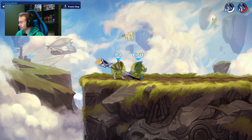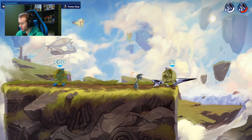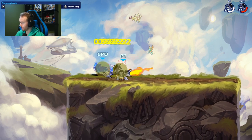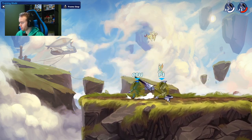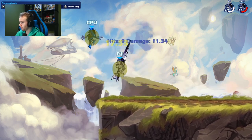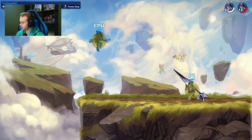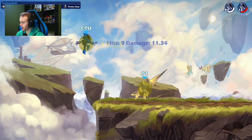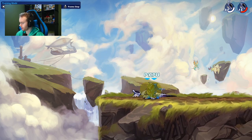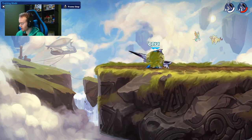The third combo is Lance sidelight neutral air. This works at all health and it's very, very consistent. Sometimes they can DI out if you hit it a certain way — if you hit it without going forward they can DI left, and if you go forward they can DI right at white health, but it's very situational and rare. Lance sidelight neutral air is very good for setting up further follow-ups or reads, and it's just solid damage.